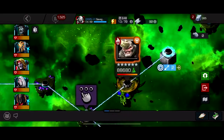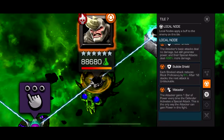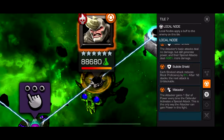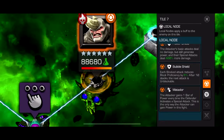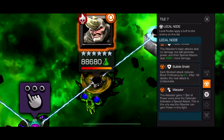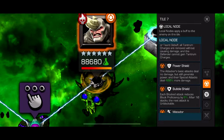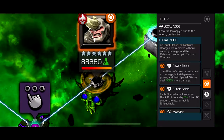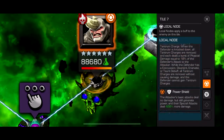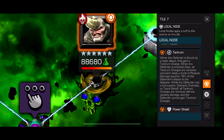Now the Rhino boss, and this boss is not fun - you're going to need a counter. He's Matador, so every time he throws a Special you gain a bar of power - that's the only way you gain power. Bubble Shield: each blocked attack reduces block efficiency by 6%, and after 10 stacks the next attack is unblockable, so watch out for that. Power Shield: you do no damage unless it's from debuffs or Special Attacks - Special Attacks do 400% damage but Basic Attacks do nothing. So you gotta play Matador, give him power to give yourself power.